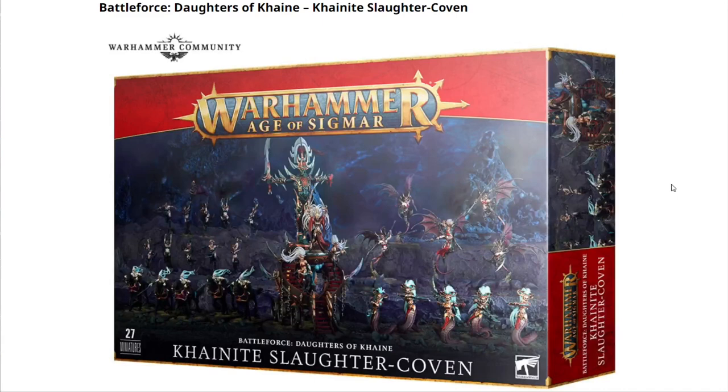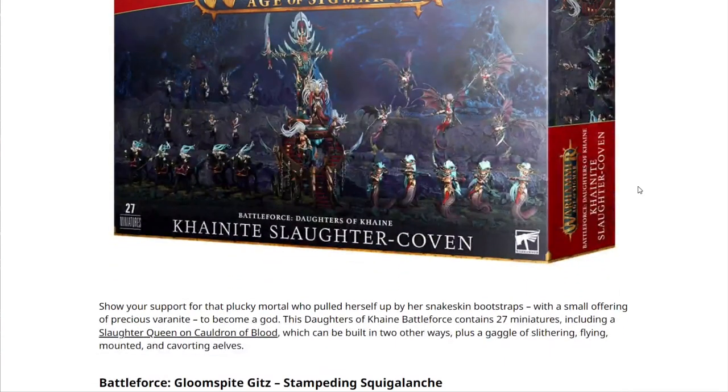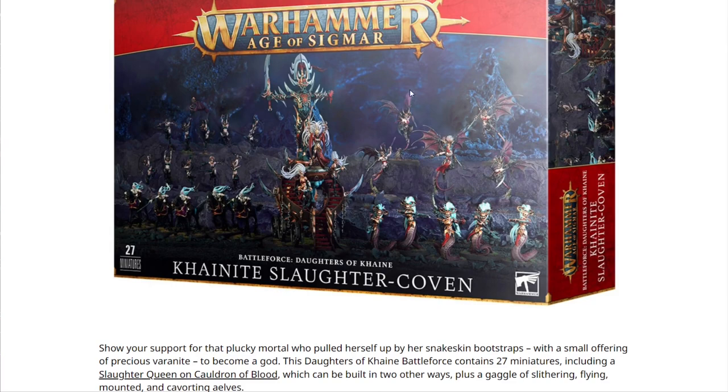First we have the Battleforce Daughters of Khaine: Slaughter Coven. If you haven't checked it out already, we did a breakdown for all the Sigmar boxes and the 40K boxes as well for the value and the contents, so definitely go check those out. They all appear to be good value — some a little more than others — good composition, again some a little more than others, but overall really happy with these boxes. The Daughters of Khaine Battleforce contains 27 miniatures including a Slaughter Queen and Cauldron of Blood, which can be built in two other ways, plus a gaggle of slithering, flying and mounted cavorting elves. It's really cool that there's a big centerpiece in every box.